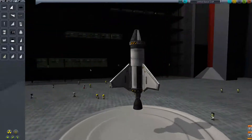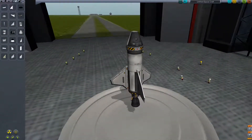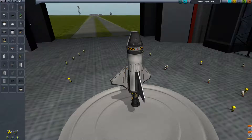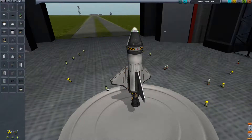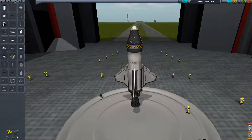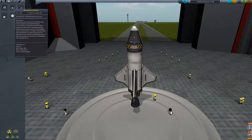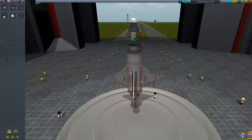All right, cool. Now before I forget we should probably add a couple more things. First of all we want a parachute — is that the one we want? That looks right. And also we want an SAS module, which is a kind of flight stabilizer. It's going to be what's that in control. So it's added an SAS module.